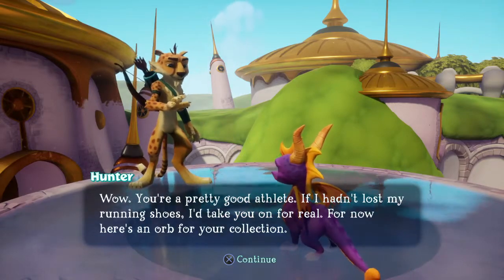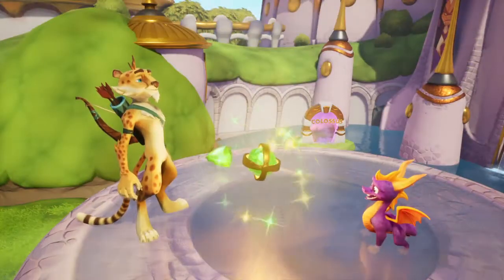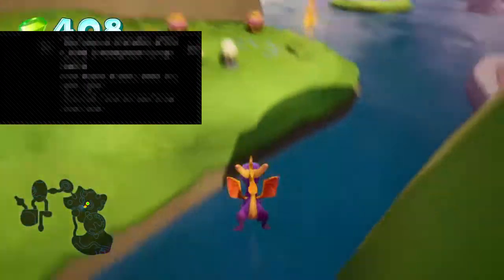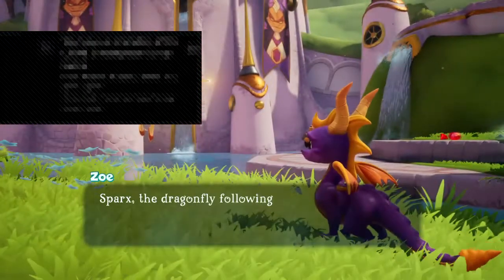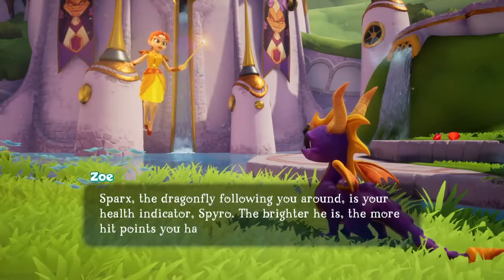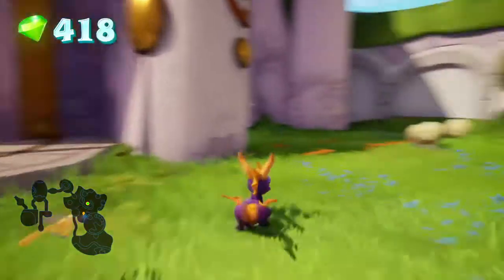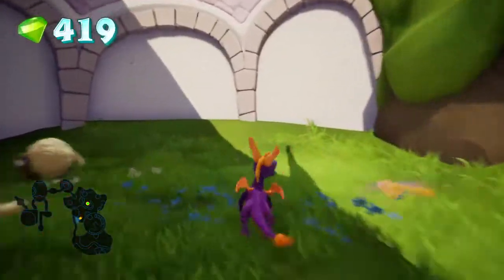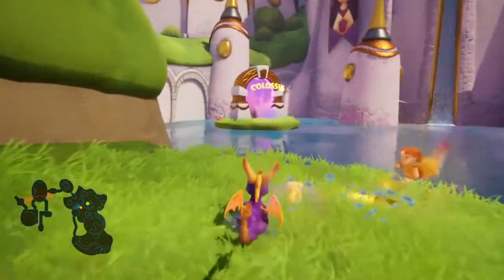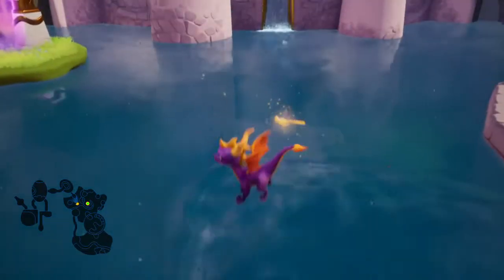For now, here's an orb for your collection. I don't know what these orbs are for, but if they're as important as everybody seems to make them out to be... The dragonfly following you around is your health indicator, Spyro. The brighter he is, the more hit points you have. They should just give them to me without making me do all these challenges.